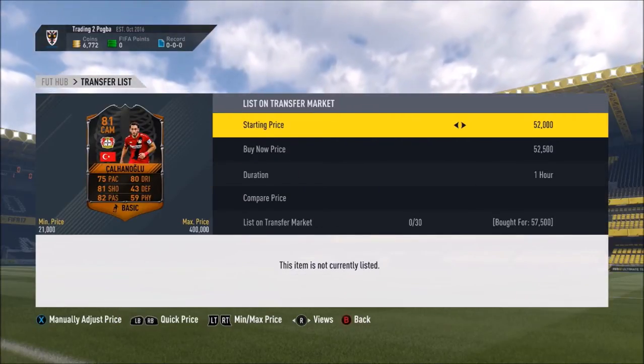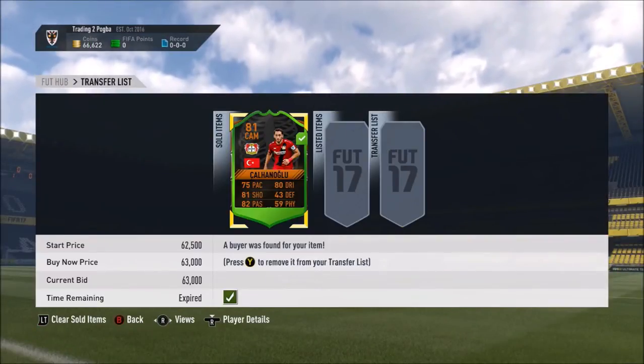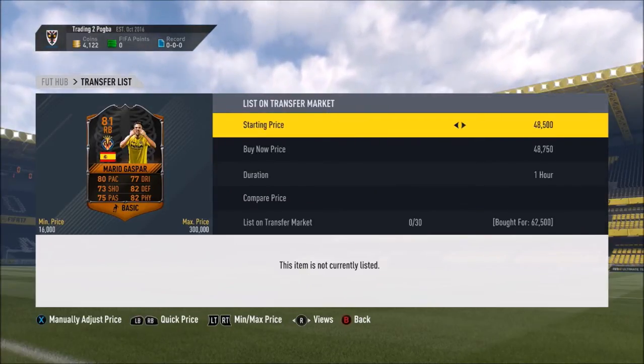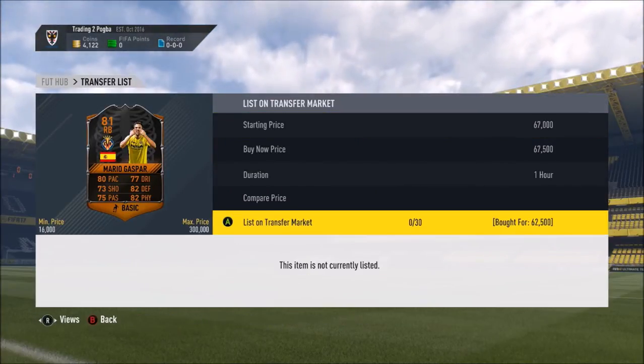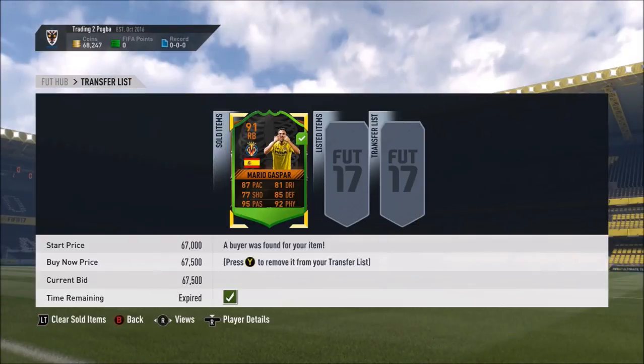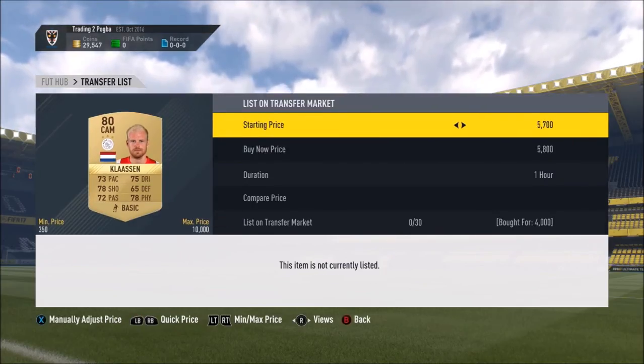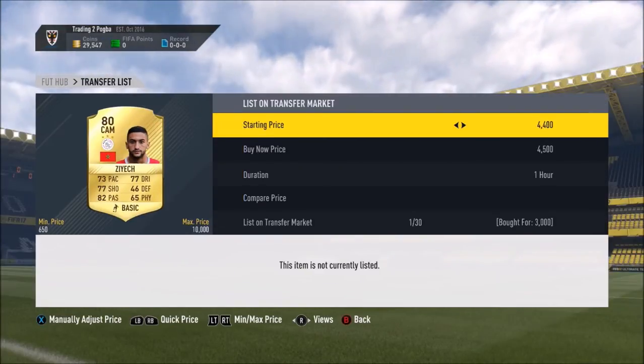Kanalaglu — I have no idea how to say his name — but we picked him up for 57,500 coins and managed to sell him on for 63k. We're making decent profit on high budget cards. Mario Gaspar picked up for 62.5k and sold on for 67.5k, and then I found an absolutely amazing trading method.